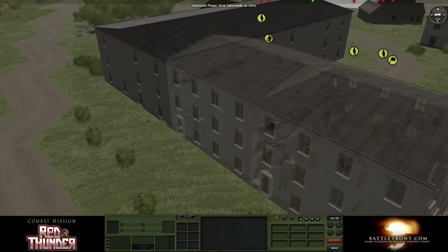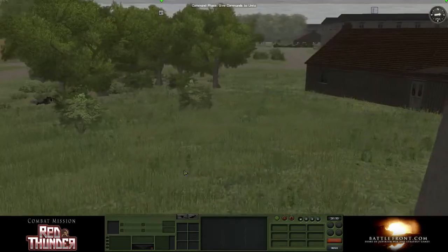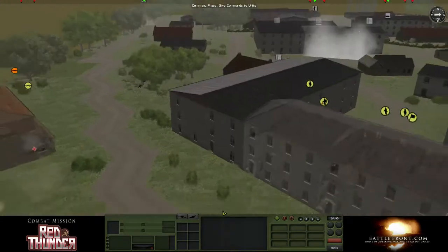All right, we're going to start moving these guys through. We're going to keep them — I'm going to put them on the second floor. That way the AT gun can't see them in the building.